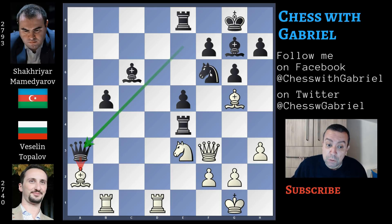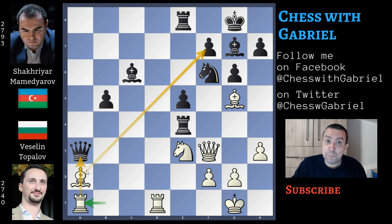Queen captures on e3. The queen can leave the defense of the knight, because in case of bishop captures, bishop recapture, queen captures, the queen can capture the bishop on a2. But after rook to e1, now Topalov is threatening to win the queen with a discovered attack — bishop captures on f7 with check, and the queen is lost. So the queen must go back to e7, because she was protecting the knight.